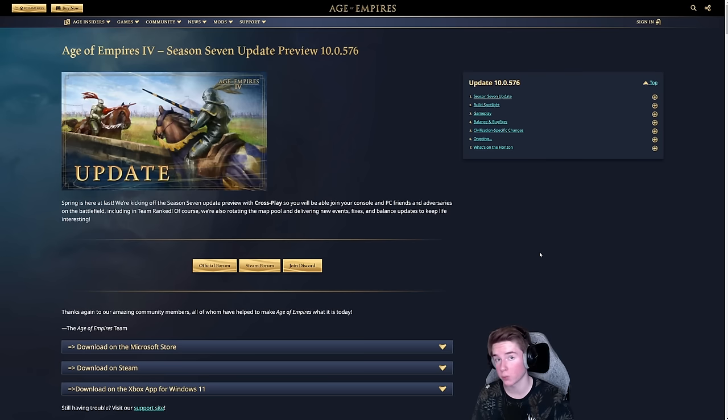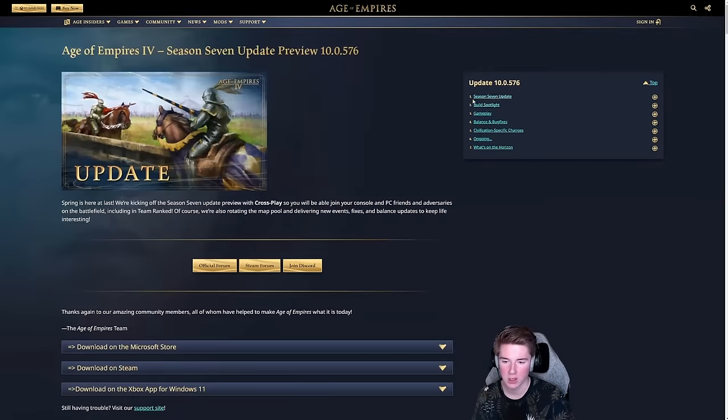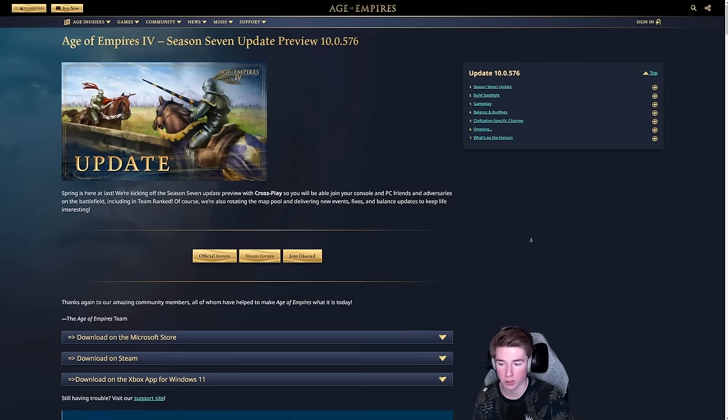Season 7 is going to come out in about one week from this video's release. We're going to be seeing pretty big changes to how Siege works, a couple of Civ changes, some new game modes, and most importantly crossplay — PC players and Xbox players can now join and play together in both team and solo ranked.